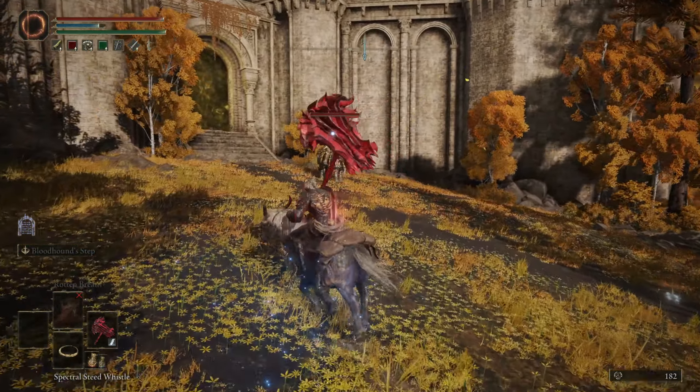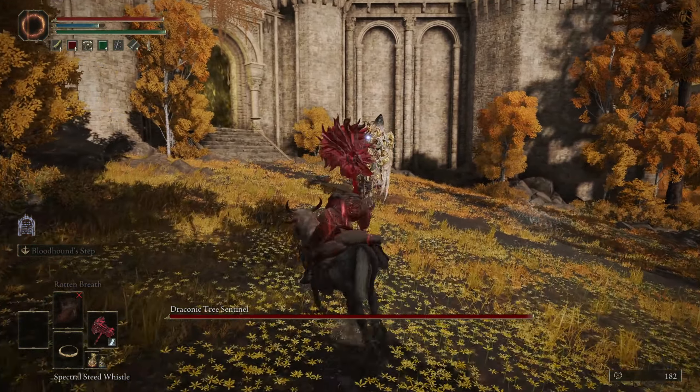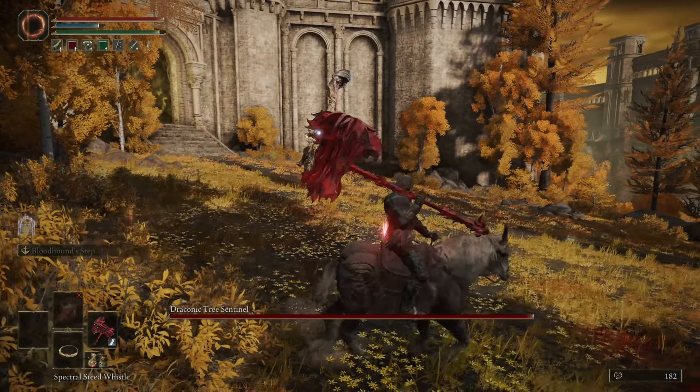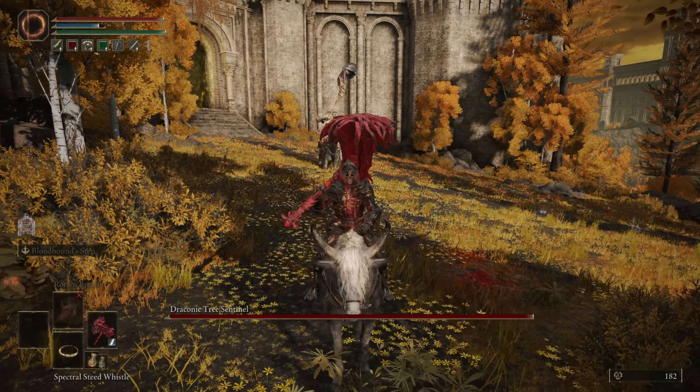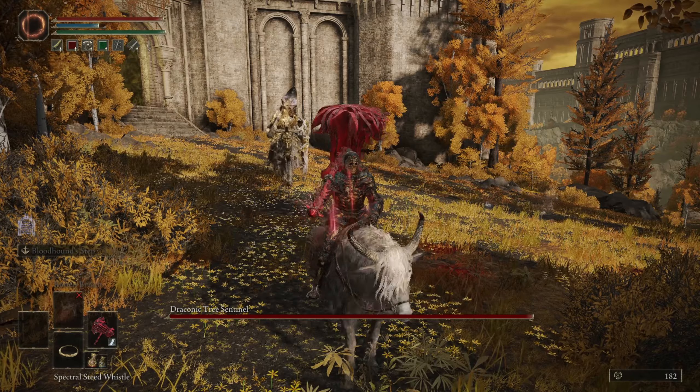Why do I say you need the Bloodhound Step? You will see — you will have to dodge every single lightning strike or you will get one hit. You will get one hit on your horse, even though you're trying to glide around, trying to jump around, you'll still get one hit by his lightning. So I would jump off the horse at this point.